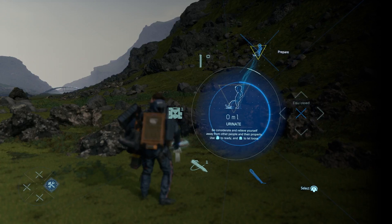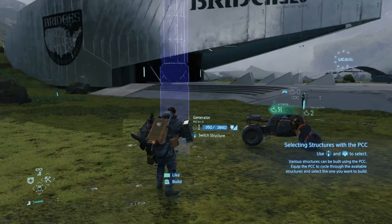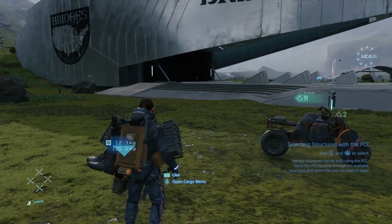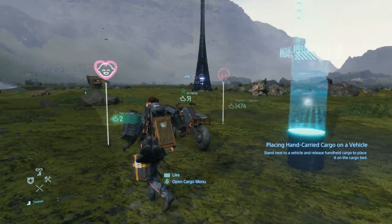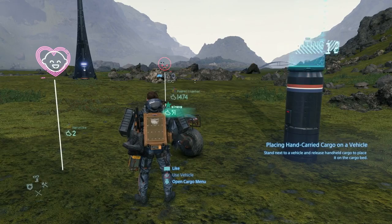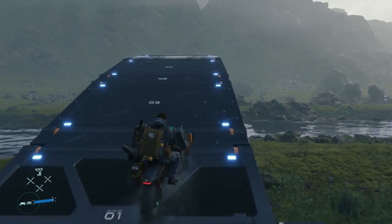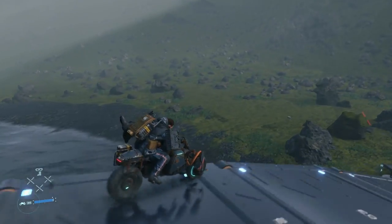Once you have the upgrade, return to the weigh station and equip the PCC by pressing right on the D-pad. Once you have it out, press down on the D-pad to cycle between structures to find a generator, and then place it down next to the trike. Once built, it will rapidly charge up your reverse trike, allowing you to finally get some wheels. Even after you obtain this one reverse trike, you won't be able to create more, so use it with care.